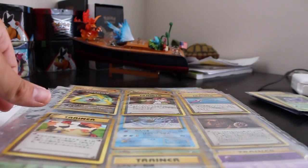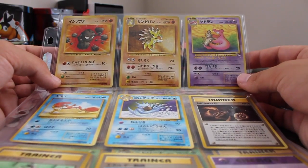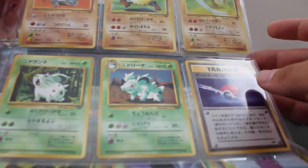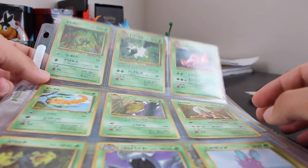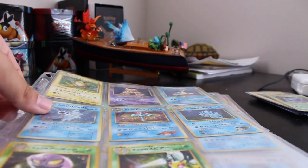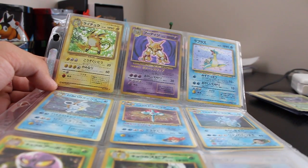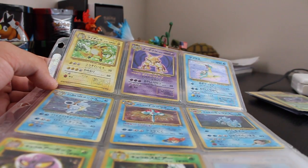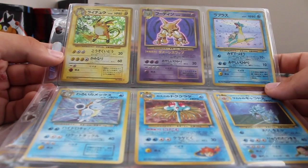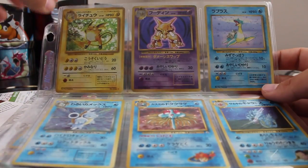I also have some from the Japanese Fossil booster — a lot of these are just commons and uncommons, but if I see anything at a good price on eBay, especially the older stuff, I'll usually jump on it. I recently bought a pack that was only a few bucks and it had over a hundred cards from Neo Genesis, Gym Heroes, and some other sets, and some of the ones I got were incredible.